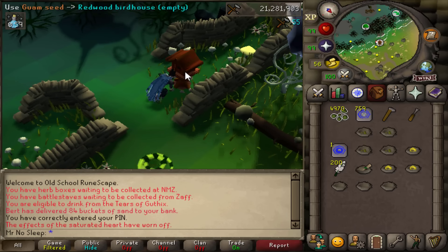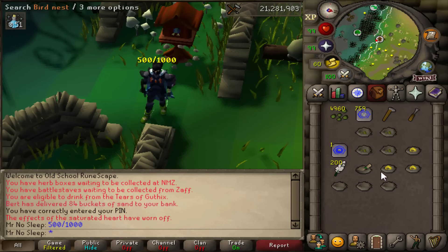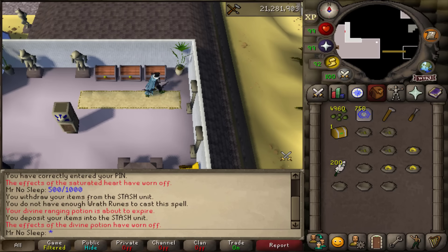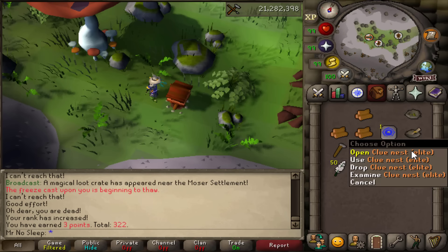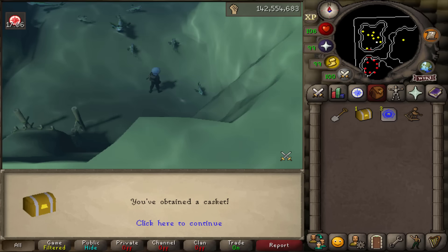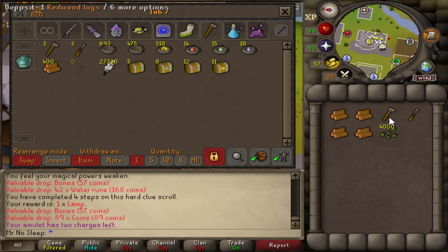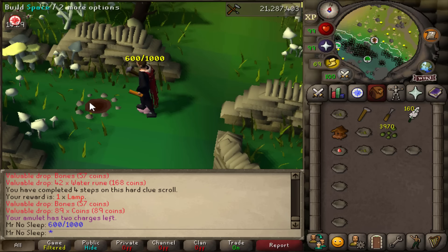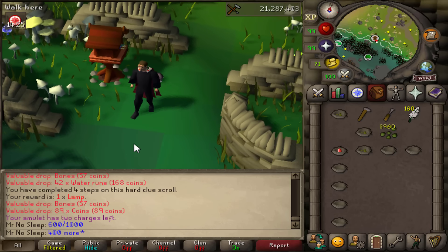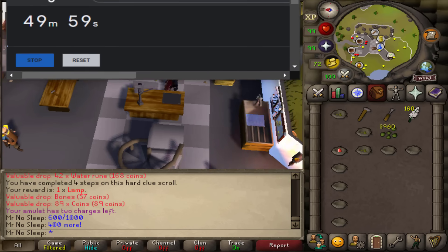Everything was tracked in the bank tab regardless. I was doing everything from barrows to Phantom Muspah to Last Man Standing, and whenever that 50-minute timer went off I'd do my quick birdhouse run. Here we are at 600 birdhouses done with 400 left. You'll see a ton of hard and elite clue caskets in the bank tab from killing 1,000 Phantom Muspah simultaneously — but RuneLite shows exactly how many came from birdhouses versus Muspah, so you'll have to wait for that Muspah video to see those results.